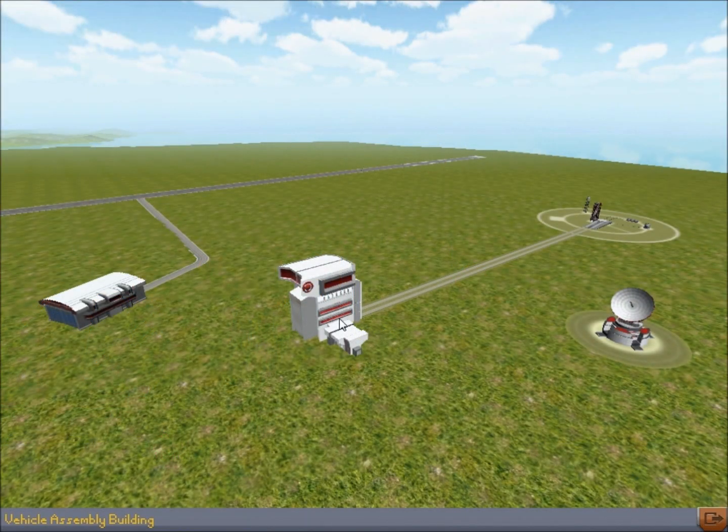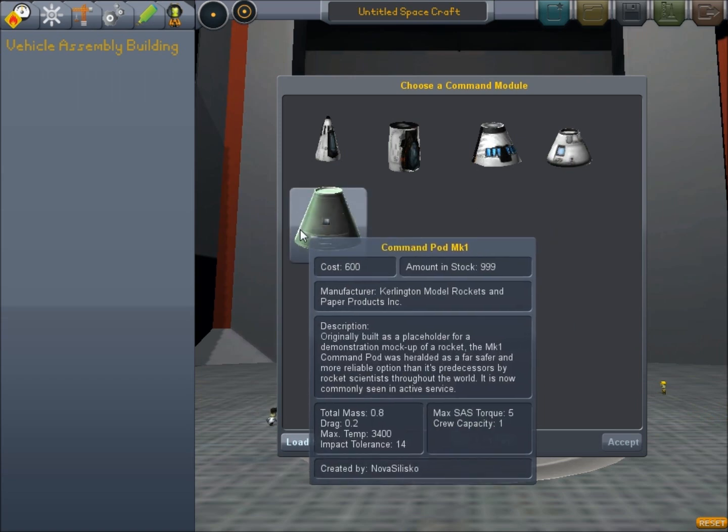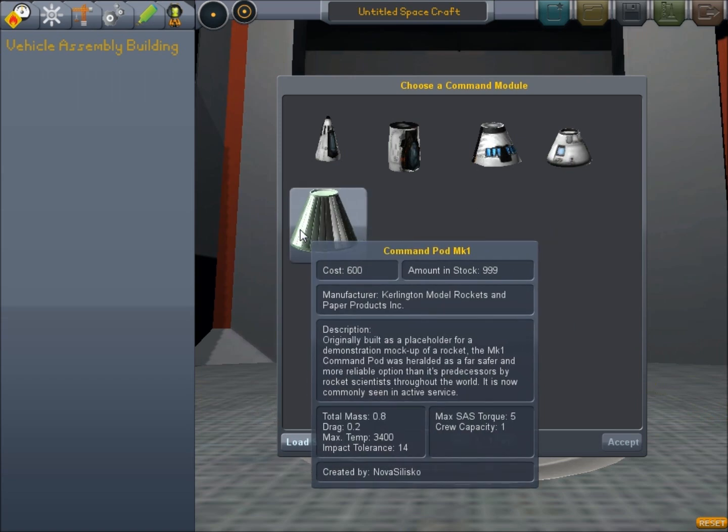Hello everybody, this is GenGeft here yet again with the new Kerbal Space Program version 0.16. Today we're actually going to get something into space so we can see the space EVA, and I have fixed it so the engines are not going to be outrageously stupidly loud.